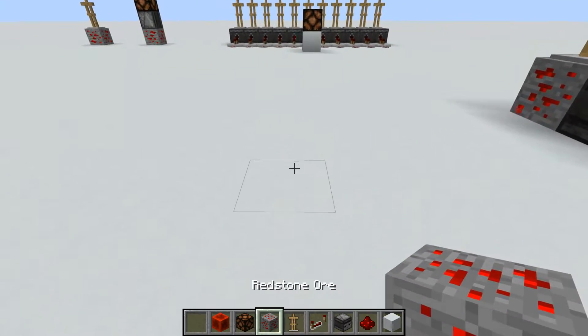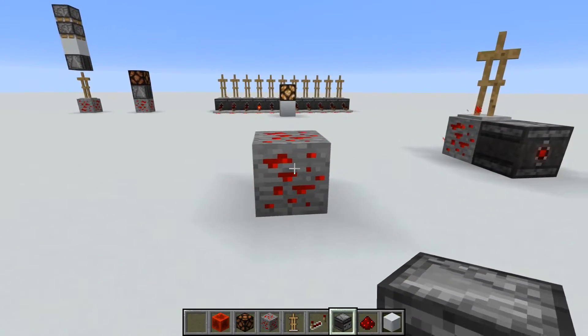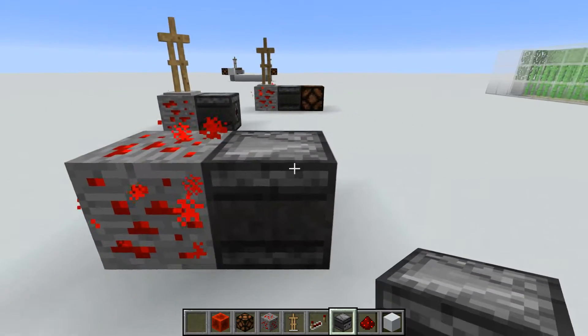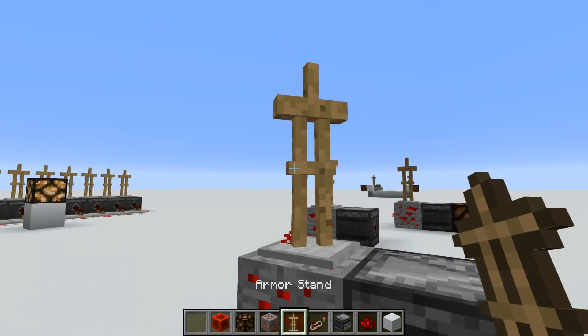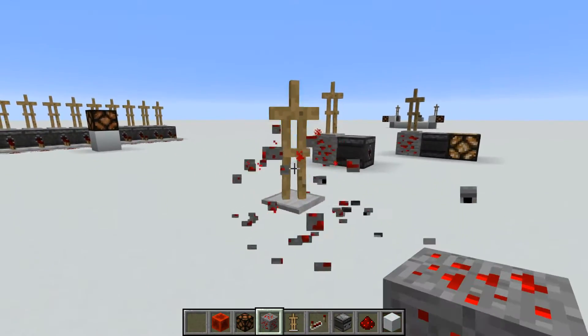The way you make this is you put down a redstone ore — which you get by silk touching redstone — then you place an observer facing into it, an armor stand on top of the redstone ore, and BAM, that is your random pulse generator.